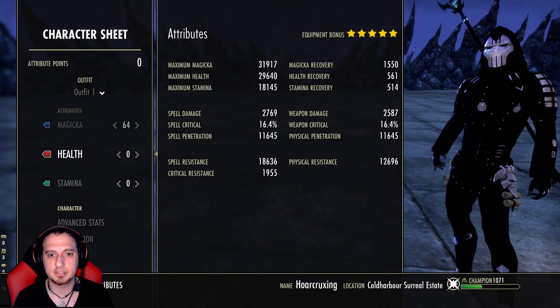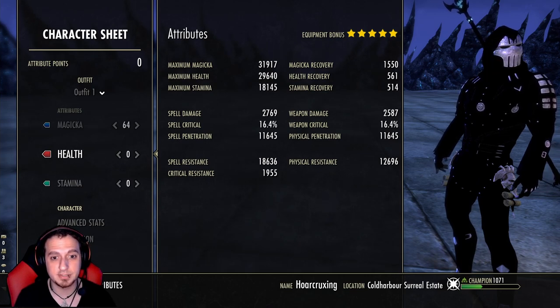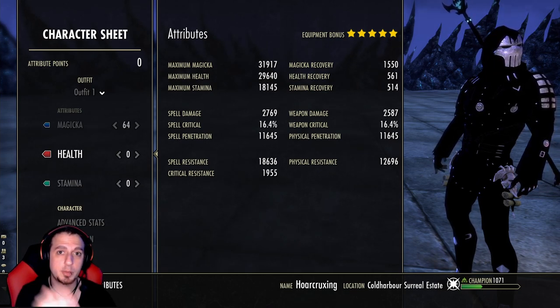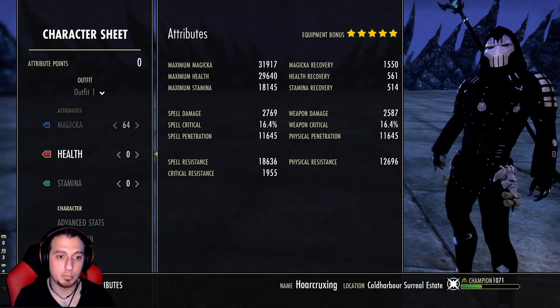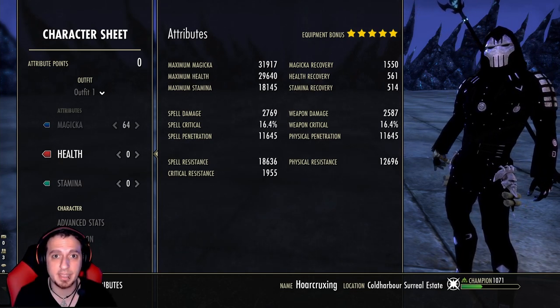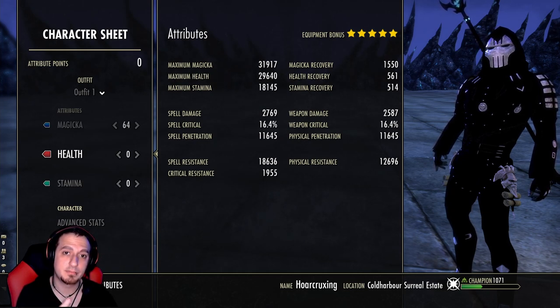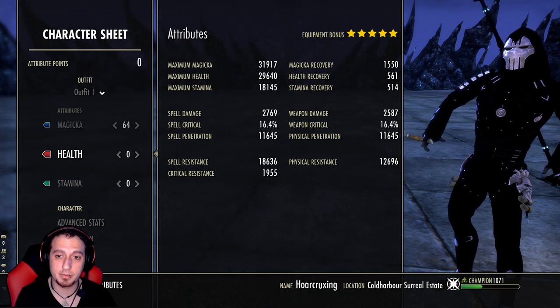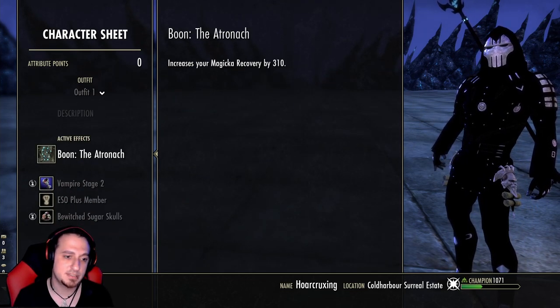Here's the character sheet — completely unbuffed. It looks super underwhelming, and that's just the way the Magicka Necromancer functions. Your entire burst is coming from your Harmony lineup. The better you can time your Harmony with your Blast Bones and your full combo, the better. Just completely disregard the character sheet — that's not really how this macro functions. You need to survive and have sustain in order to get your burst off. If you're dead, you're not going to get your burst off. So we're running the Atronach Mundus.